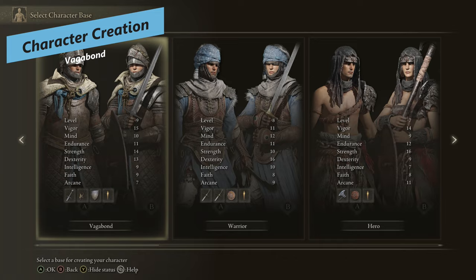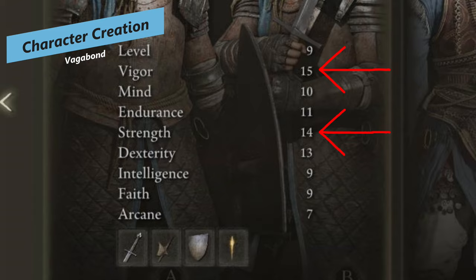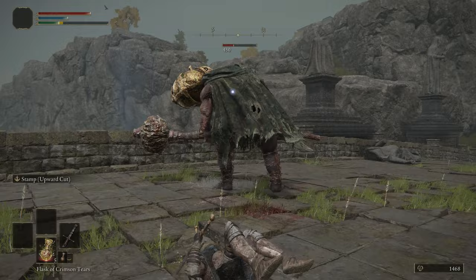For the Vagabond, your main stat is going to be Vigor. You start at soul level 9 with a Vigor of 15, a Strength of 14 and Dexterity of 13. So you've got a lot of health and can wield some of the bigger weapons. You also have a quality Endurance starting at 11.